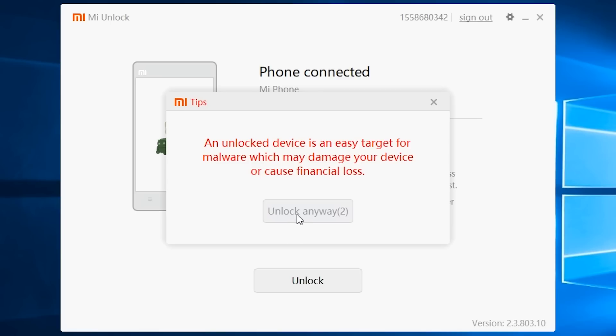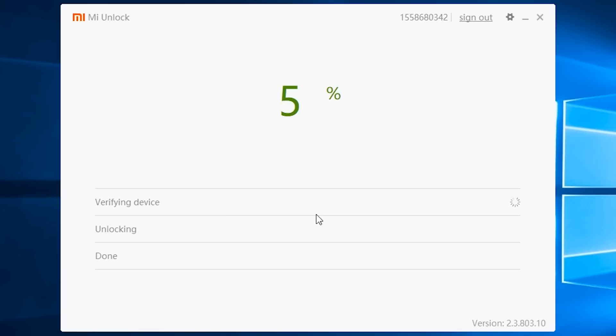I can pretty much confirm because in i.mi.com my phone was not showing there — it was showing zero connected devices at the top left where it shows your devices online. But without even that you can unlock right now. To do that, just open Mi Unlock on your PC, enter your email ID and password, connect the phone in fastboot mode, and just hit unlock. Do remember to backup everything because it's going to wipe everything from your phone.